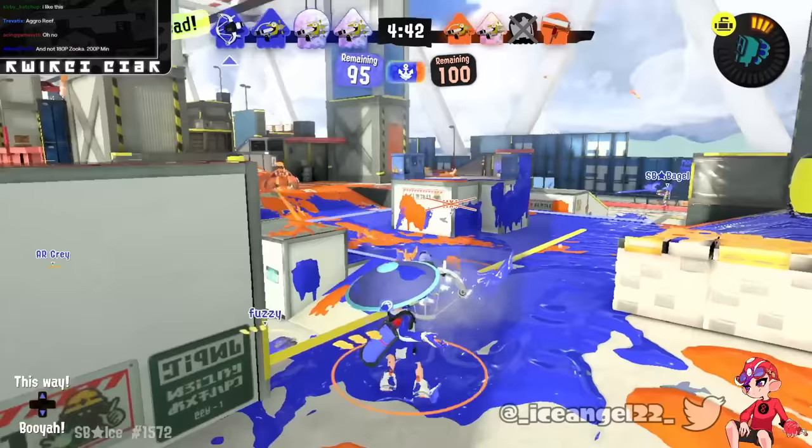Fae asks: do I actually want Stamper to have Angle Shooter plus Wavebreaker? No. Am I worried this happens? Yes — I think Angle Shooter is decently likely, which makes me a little sad because I don't think it works on it. Even if Angle Shooter was buffed really well, this weapon doesn't really struggle with anything that Angle Shooter would help with, and the location effect doesn't help it much either. Wave is fine though — it's a good combo and works alright. I don't really have an ideal Stamper kit personally; I just want something more versatile than the aggressive kit it has right now, especially to work better on Zones maps. This kit would kind of do it, especially if it had a bomb instead of a line marker.